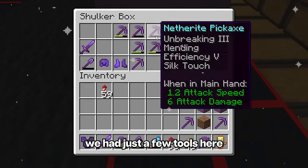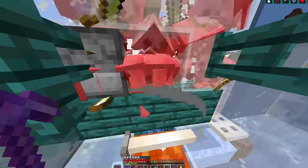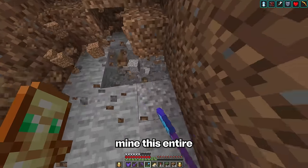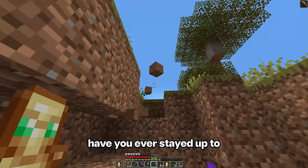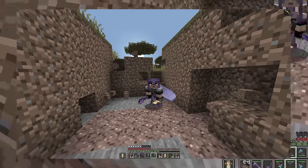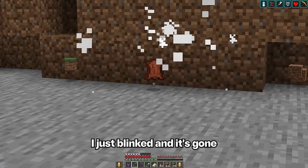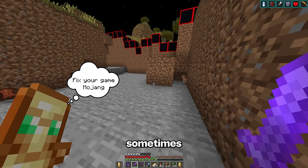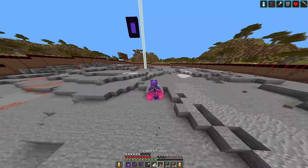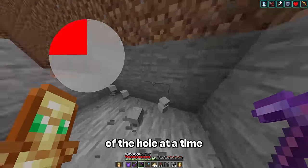I knew we had just a few tools here. Now at the gold farm, we can quickly repair all of them. So now that we're severely over-prepared, I'm gonna quickly mine this entire layer of dirt out. Have you ever stayed up to 2am mining thousands of dirt blocks and listening to Lo-Fi Girl? Just me? I just blinked and it's gone — Minecraft can be so laggy sometimes. And I think the way we're gonna do this is by mining a single quarter of the hole at a time. Maybe we should create a trench on these first two sides.